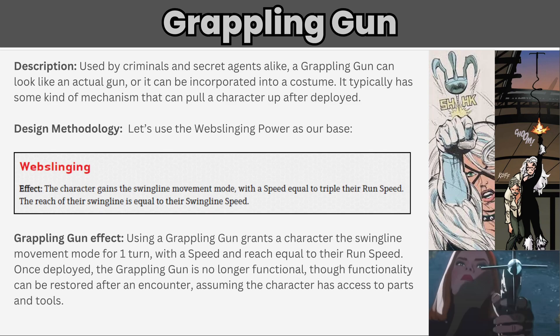Unlike Spider-Man, a hero using a common grappling gun can't make use of it multiple times in quick succession to travel across the city — it typically has to be reloaded or recharged in some way. So let's say the swing line movement is granted for one round and the grappling gun is no longer functional until the hero gets some downtime to repair or reload it. I considered other restrictions like requiring a straight-line movement or an anchor point, but the web-slinging power doesn't have those restrictions, so let's keep things simple here as well.